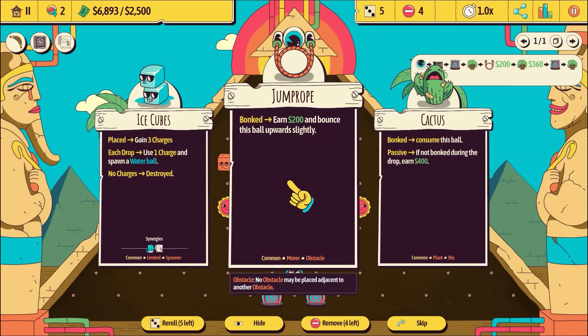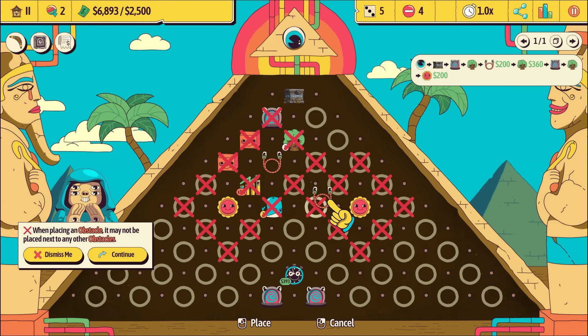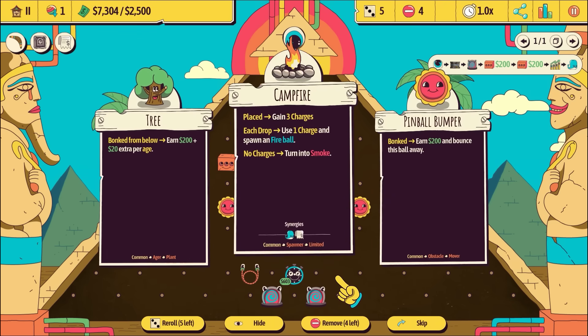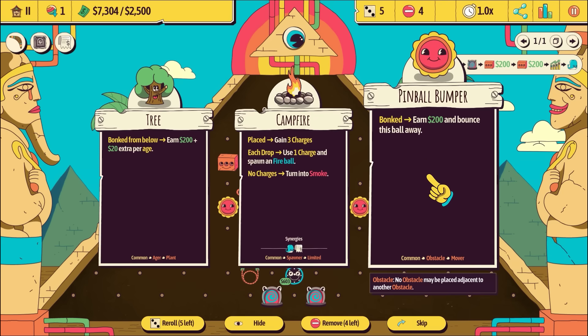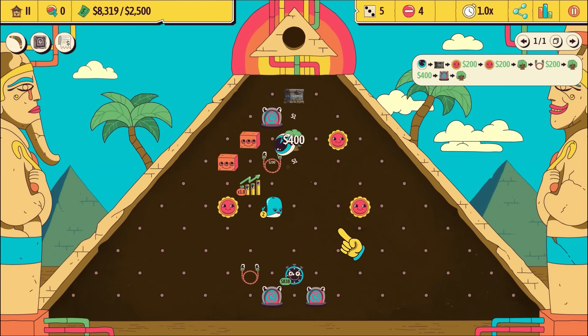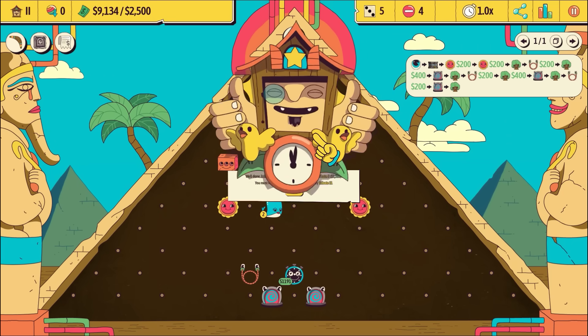We're kind of good on money. Oh, another jump rope - sounds ace. Bonk - consume the ball. If not bonked, earn 400 bucks - that's just free money. I'm going to take a rope. Let's go here. I just feel like it might help bonk it into the side. Oh no - the whale ate my boy! Another bumper. I'm going to put it there because it hopefully bounces you more in - I want more focus in the central area.